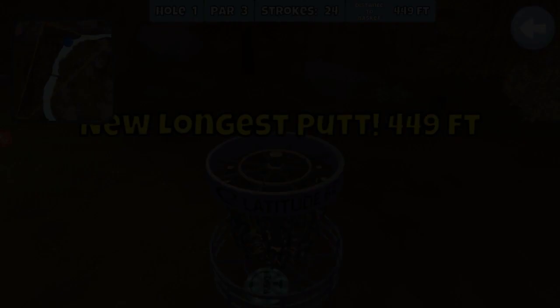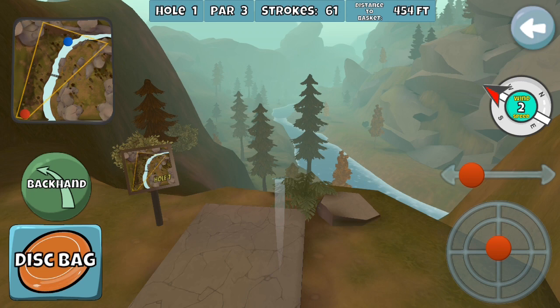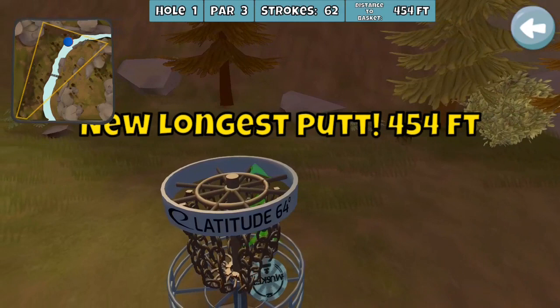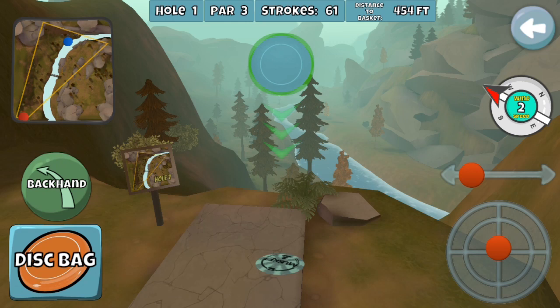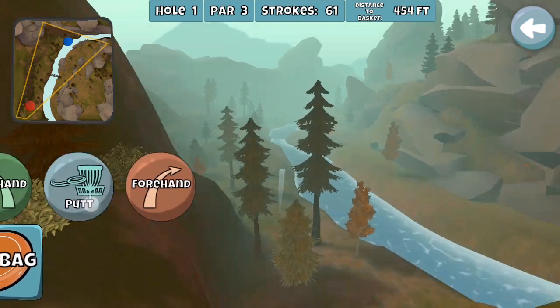At that point, it was just a matter of seeking out the longest hole that you could convert from a backhand into a putt and successfully make. Here is some footage of what that process actually looked like. Did you catch what just happened? You had to be pretty quick in order to pull off this particular trick. Let's slow the footage down so we can take a more detailed look. Immediately after releasing the disc, you had to hit the backhand control and, as it's sliding off the screen, hit putt before it disappears. This would convert the throw into a putt.